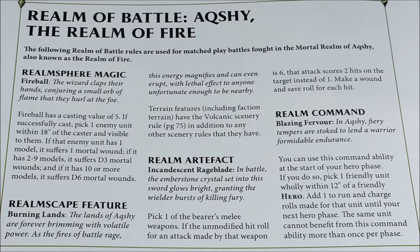The artifact for this realm is the Incandescent Rage Blade. You pick one of the bearer's melee weapons to substitute with this artifact, and if the modified hit roll for an attack made by this weapon is a 6, that attack scores 2 hits on the target instead of 1, with wounds made normally. It can eventually double some of your attacks, so I suggest using this artifact on a model that has a lot of attacks to make it more valuable.